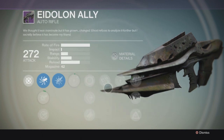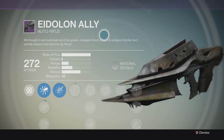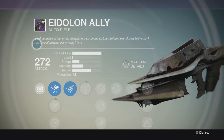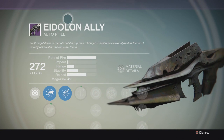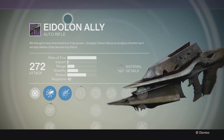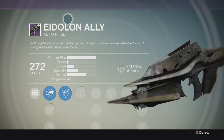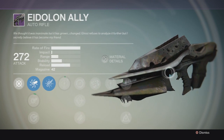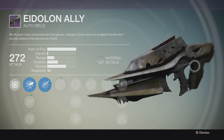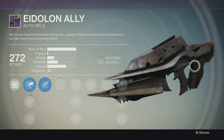Here we go — Eidolon Ally. To get the Husk of the Pit I made a video on that, so go watch it. The flavor text reads: 'We thought it was intimate but it has grown, changed. Ghost refuses to analyze it further, but I secretly believe it has become my friend.' This gun looks a lot like the Murmur — the big guns in this new DLC all share that Hive aesthetic.